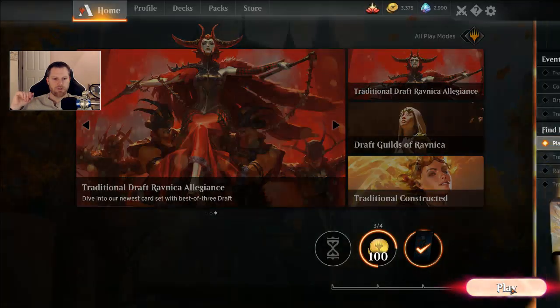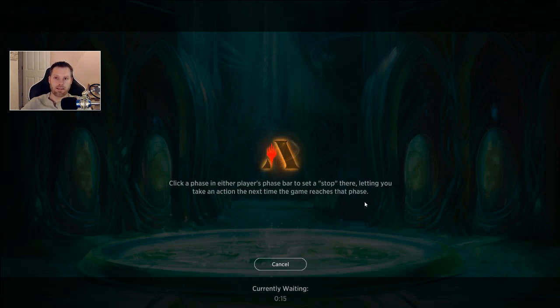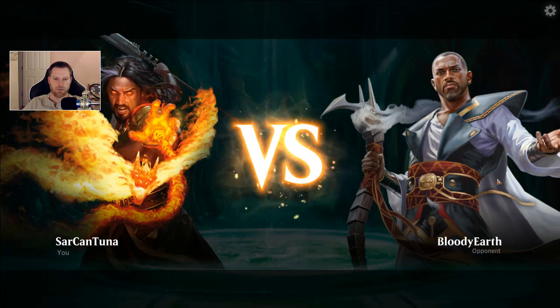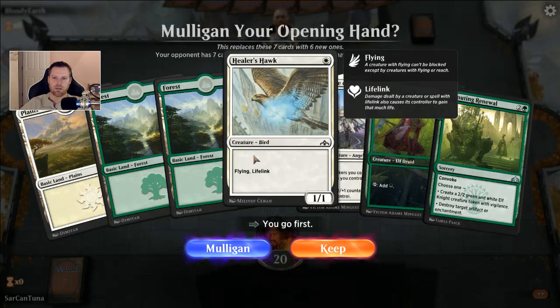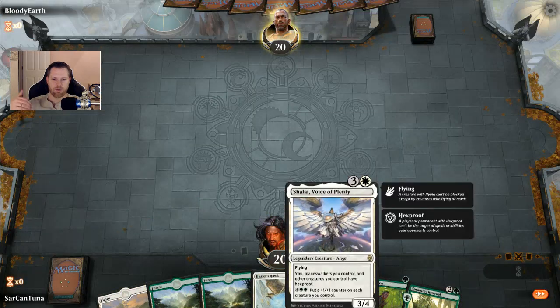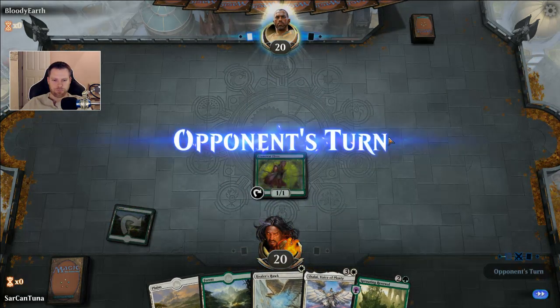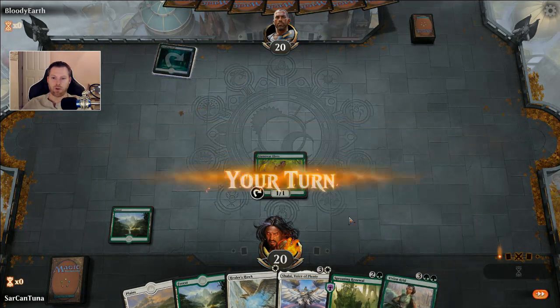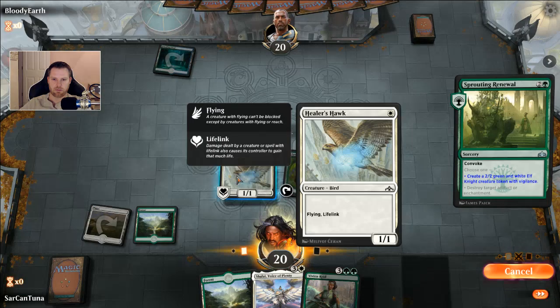The power cards are going to be Vivian for card draw and maybe something else to deal with flying creatures. Maybe adding the third and fourth Resplendent Angels. I still want to see them before I spend wild cards on Mythics. One of the worst feelings is trading for rares or Mythics and then they don't work like you want. That's what I love about Arena — it plays just like Magic. You can get a good sample of what it'll feel like before you spend the investment on the actual wild card.